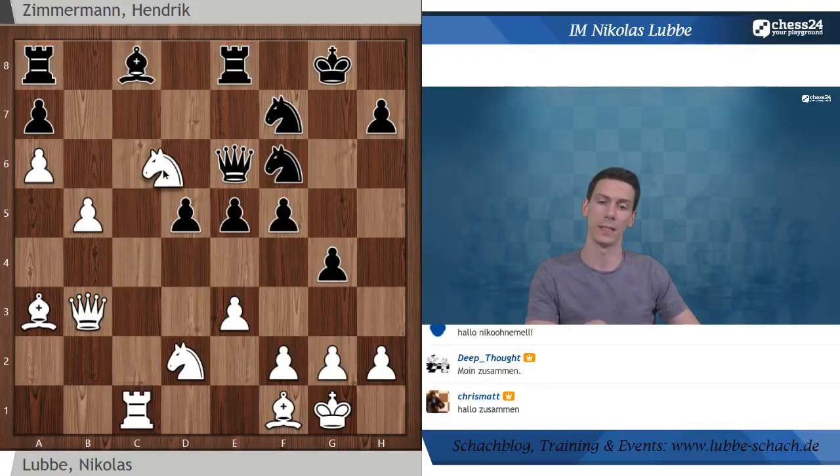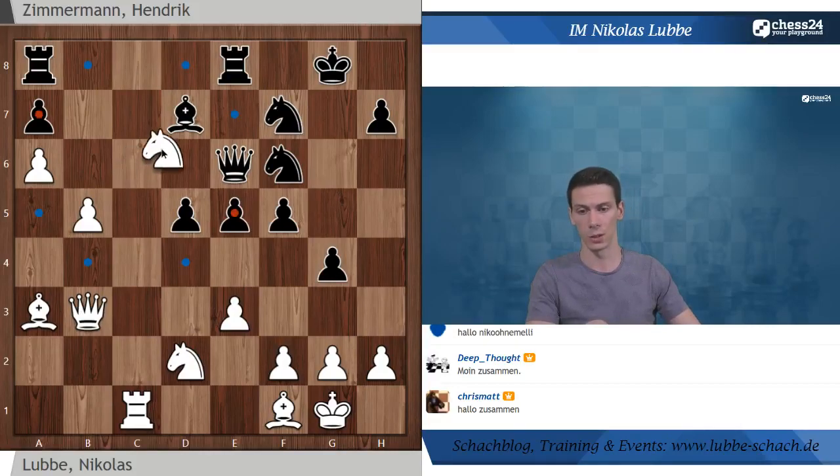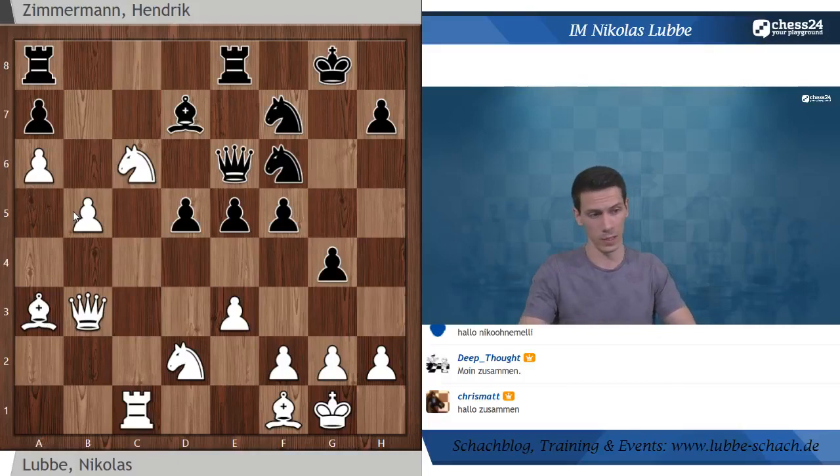Der Springer C6 sieht aus wie eine sehr starke Figur, deswegen Läufer D7 - eine wichtige Variante, die so nicht in der Partie kam. Schwarz möchte zum C8 spielen und den starken Springer beseitigen, Linien öffnen für seine Mehrqualität und dann das Mehrmaterial umsetzen. Aber was hätte ich in dieser Stellung mit Weiß spielen können?